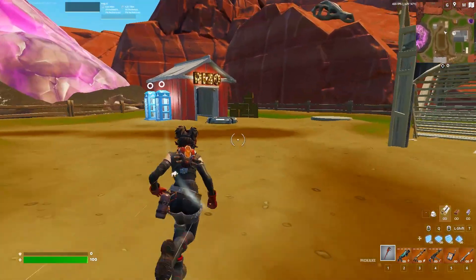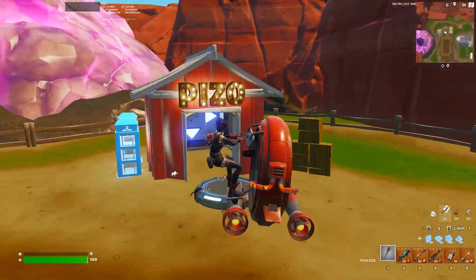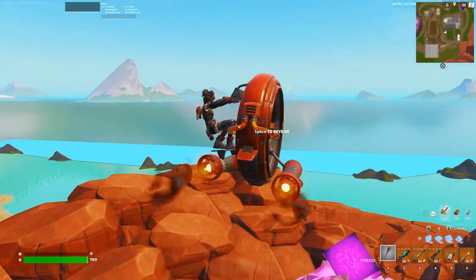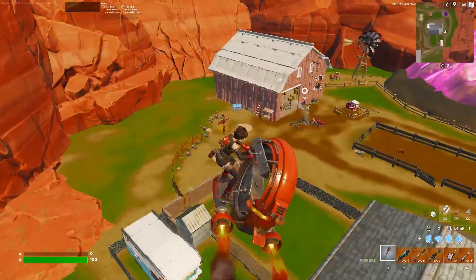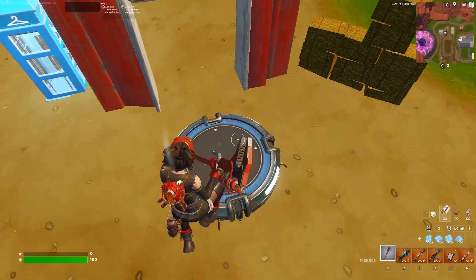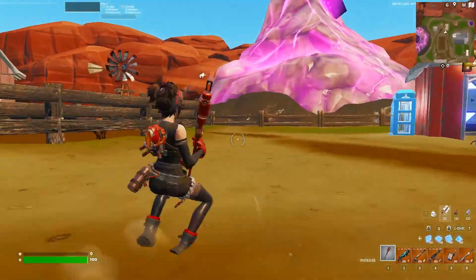We're also going to test out this glider. Are you guys ready? Let's check it out. Oh my gosh, that's going to be hard to hit someone with. Look at this glider — oh my gosh! That is sick. That's going to be really hard to hit people when they're in the air. One more time — you hang on the left side and look at how you turn. That would be really hard to hit people. But thank you guys so much for watching and have a wonderful day.